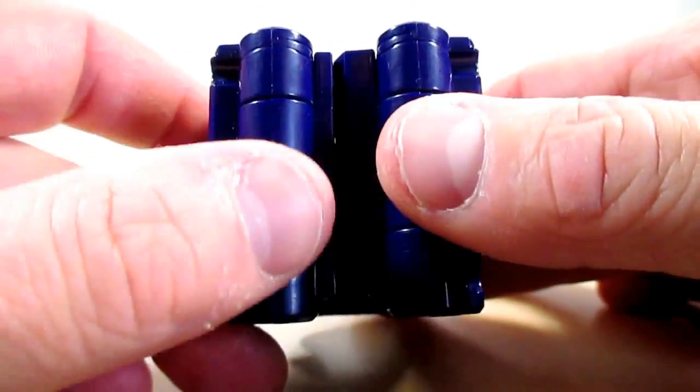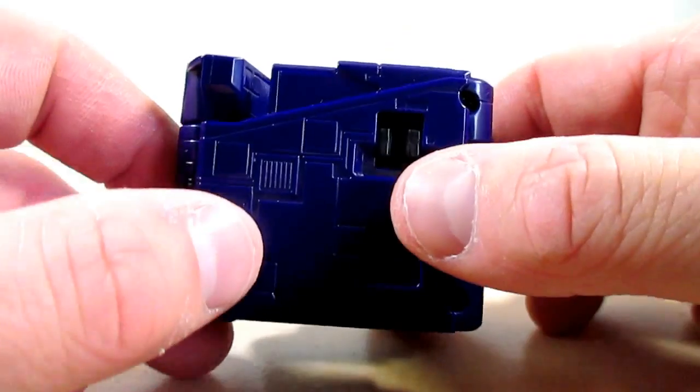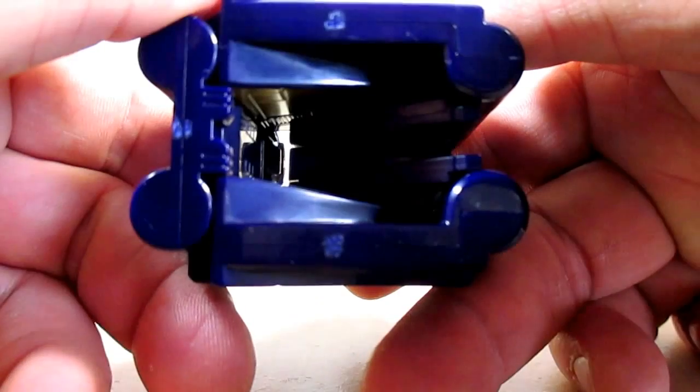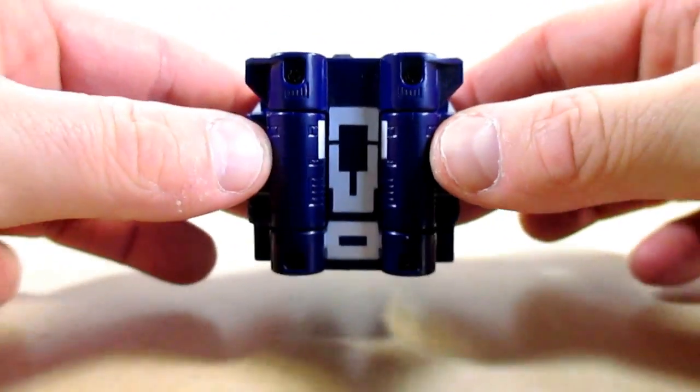On the back there are more hinges, and on the other side more clips. On the top you can see a little handle, and then there's the bottom. Like I said, nothing too spectacular about the cube modes.